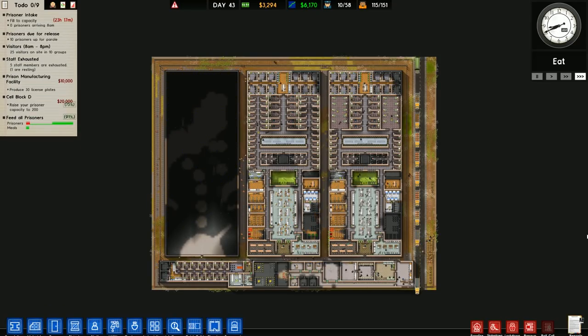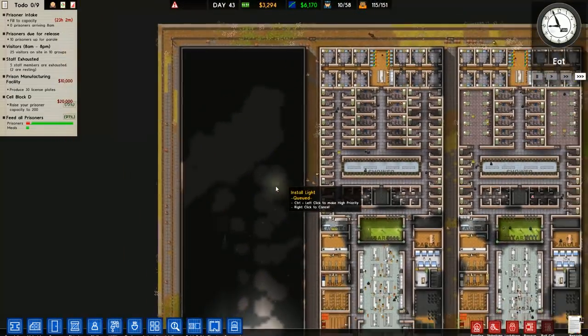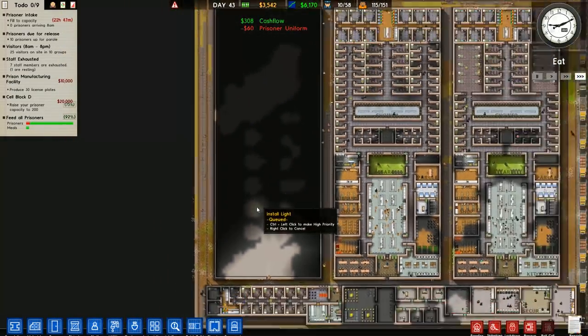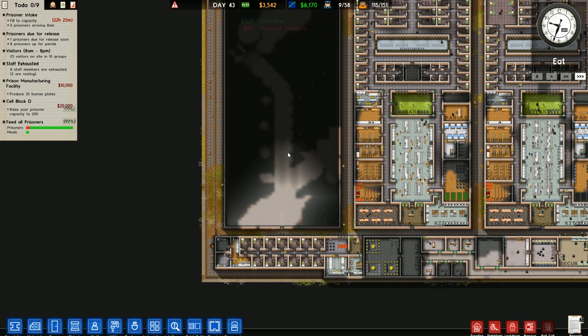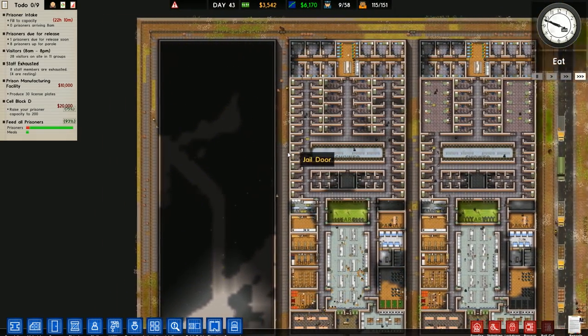Welcome back to Prison Architect. In the previous episode we spent a lot of money, primarily on this cell block here. This is our high-risk prison. Obviously we've got low, then medium, and then we're moving on to high-risk, which is going to have a lot of gang presence because I'm going to move a lot of these medium-risk prisoners over to that.